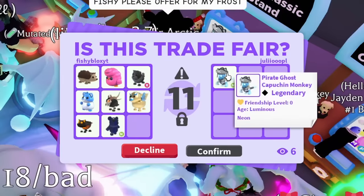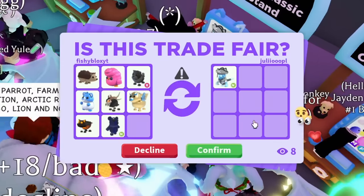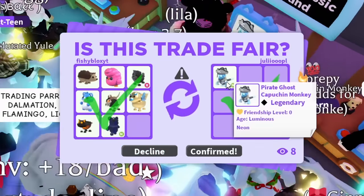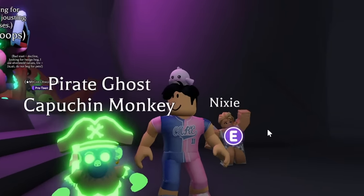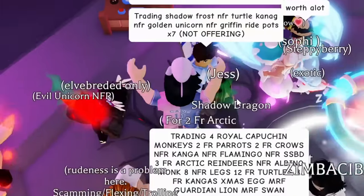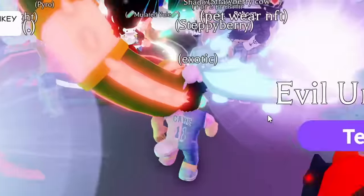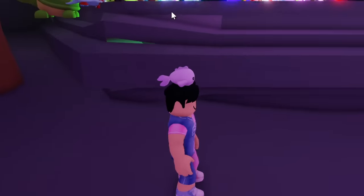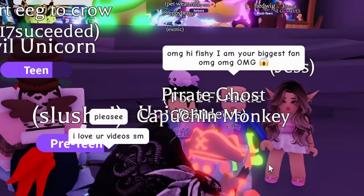We might be able to get the last one and make the mega Pirate Ghost Monkey. I don't know if this is the first one ever made — comment down below if you've seen one before this video. It's such a hard item to get. And there we go — we have all four Pirate Ghost Monkeys! Let's see how this looks in neon — oh my gosh, that is such a cool pet. Now we make this mega. There we go — we just put in the last one. We have the mega neon Pirate Ghost Monkey! It looks amazing — comment down below what you think of it!